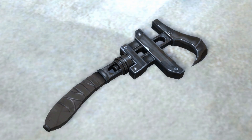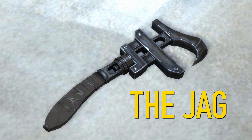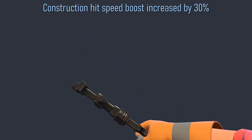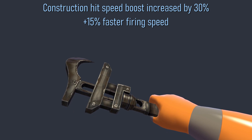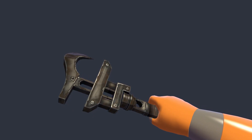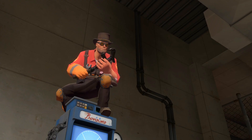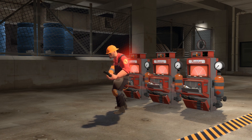The engineer has a weapon in his arsenal that can speed up the erecting of buildings: that weapon is called the Jag. The Jag has the attributes construction hit speed boost increased by 30% and plus 15% faster firing speed — both making the Jag excel at faster erections. We'll equip ourselves and the engineer bots with the Jag and see how the numbers change compared to using the wrench. Everything is identical to the previous tests except all engineers will be using the Jag, and we've switched over to the red team just for visual variety.